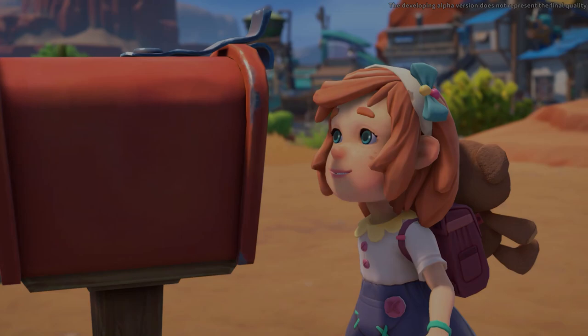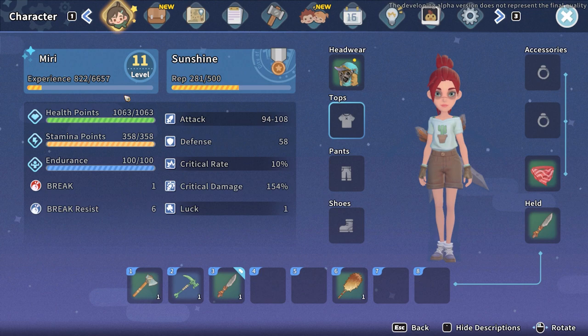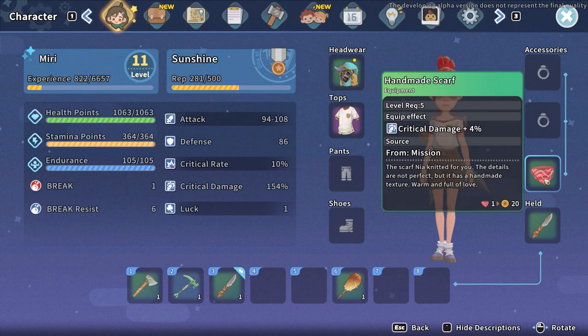To change out clothing or accessories, simply go to your character menu and hit the item that you want to change out. You'll see the ones you have to swap it out for. You can also hit the circle with a line through it in order to remove anything from that slot.